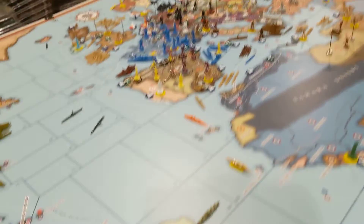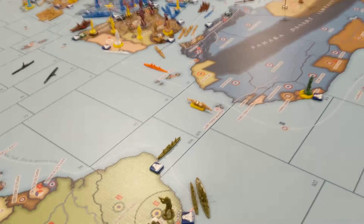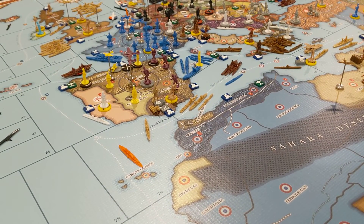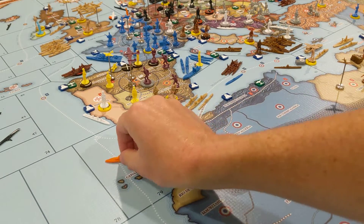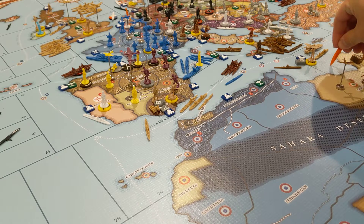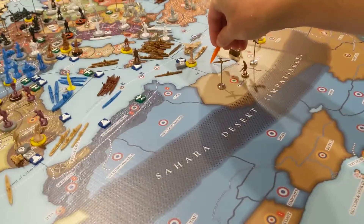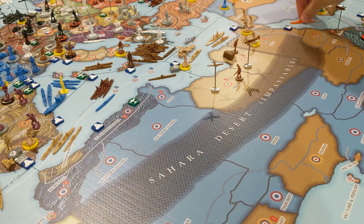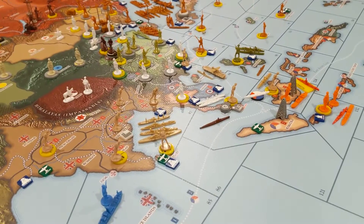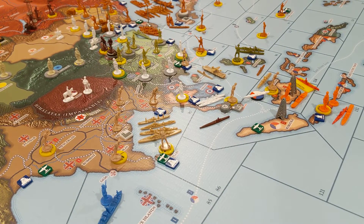I forgot - this Dutch cruiser is going to continue moving through the Med. He's trying to get down to the Dutch East Indies, so he's going to go 1, 2, and then down here 3. He'll be at the Dutch East Indies in 2 more turns. They need some help down there because they know the Japanese are going to come their way eventually.